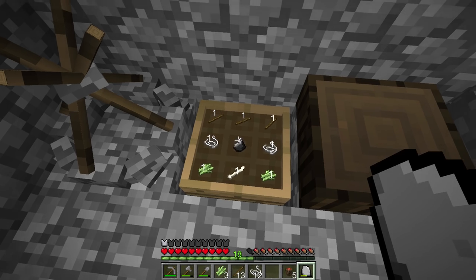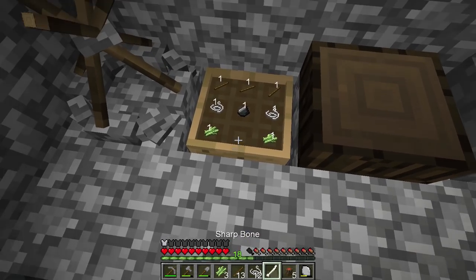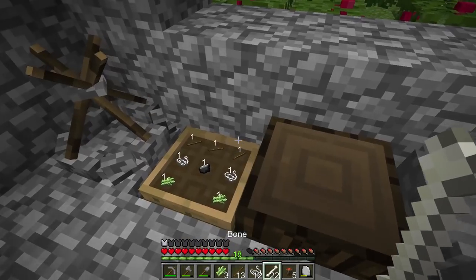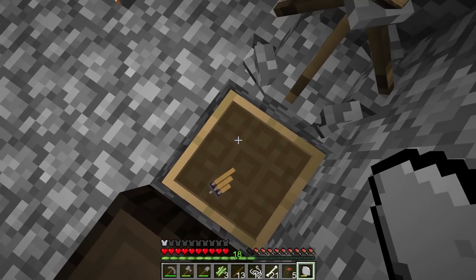Let's go ahead and make a chime - this one wasn't part of the quest but we're going to need it for the next one. And the two string, right? We should be done. I think we can get this going. I just did it again with the bone tool - stop that. That is not a bone at all. There we go. Now we got our chimes.